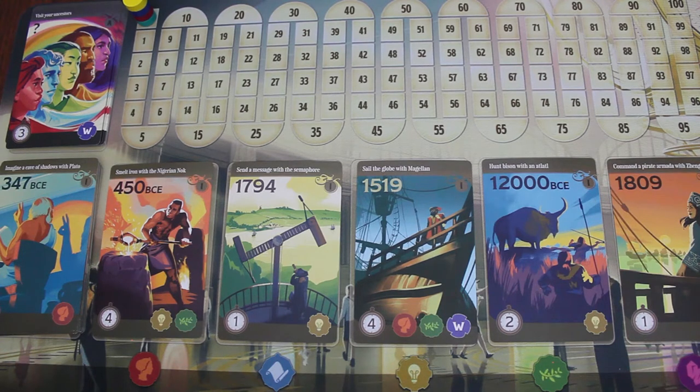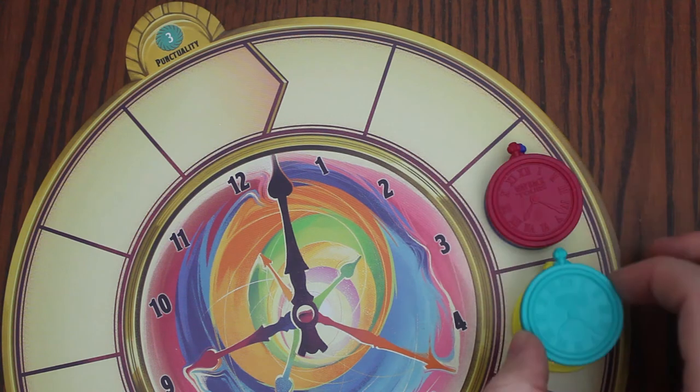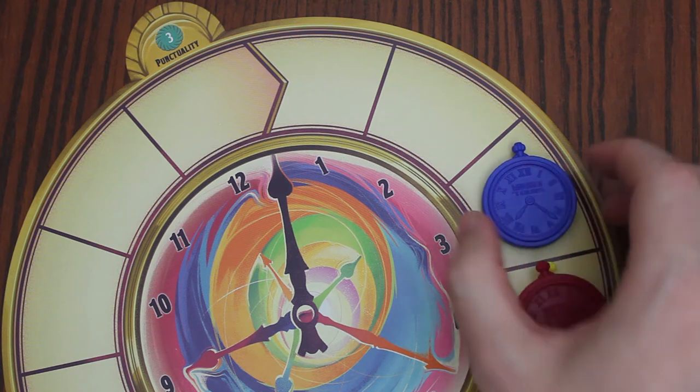During the game, the player whose pocket watch is furthest back on the track will go first. If it is tied, the player on top goes first. For example, at this point in the game, the green player would have the next selection, followed by the red player, and then the blue player.